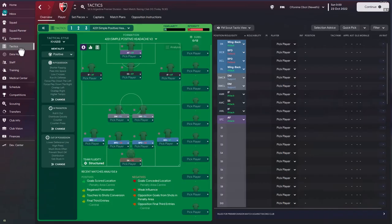So those are the results for the Positive Headache 4-2-3-1 on Football Manager 2023. Feel free to try the tactic with teams of your own choice — I'll attach a download link in the description. If you followed along with the video you can also recreate and tweak it yourself. If you missed the earlier video on the top 10 possession tactics for FM23, I'll link that too. Leave a comment if you have tactics you'd like to see tested, subscribe, and I'll catch you in the next video.